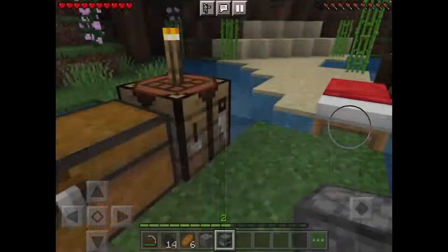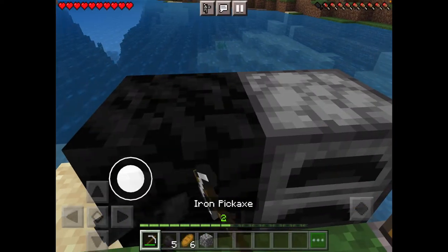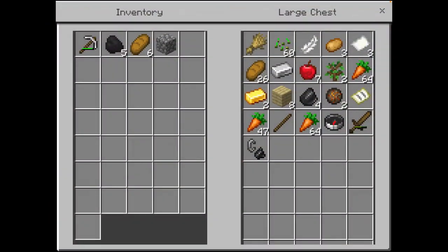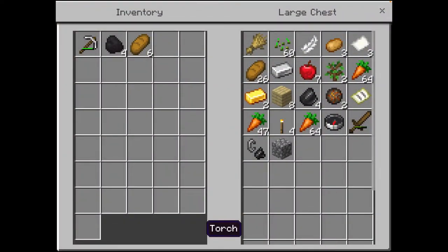Let's make our furnace. A block of coal — let's make one of those. Now let's pick it up and put it in there. Anything we could smelt? No. Good, I don't want to waste all my stuff. Let's make a few more torches and put our coal and bread back.